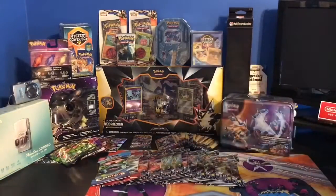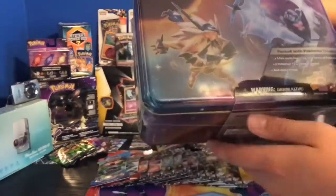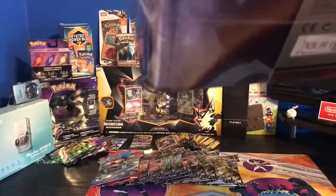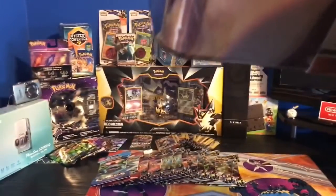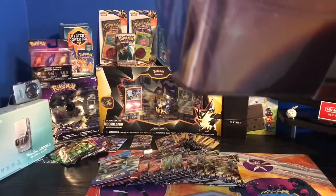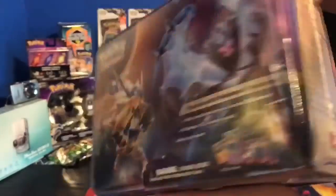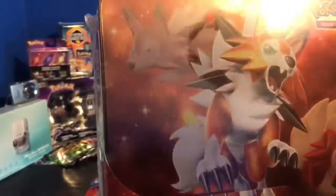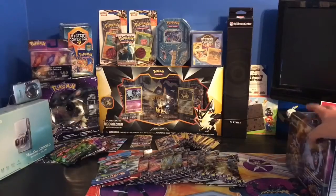And then I got this Pokemon launch box, which has five booster packs — two Ultra Prisms, a Sun and Moon, Evolutions, and Ancient Origins — and then it has a Lycanroc and some other stuff. You can pause it if you want to see it. This is a really cool tin. I've only gotten like one other tin besides this, so that's definitely something I'm looking forward to opening.